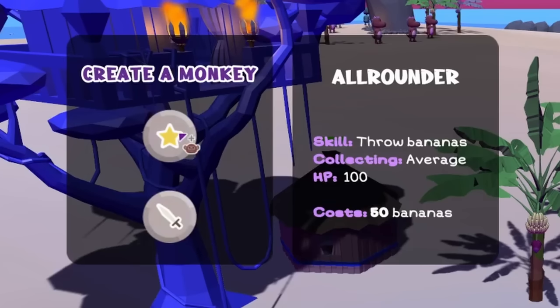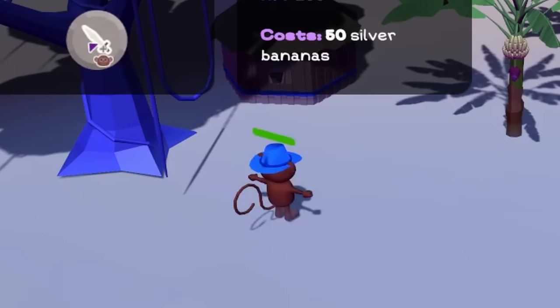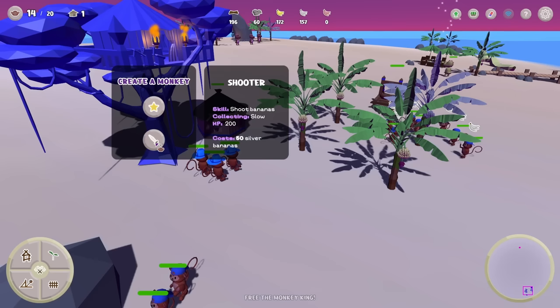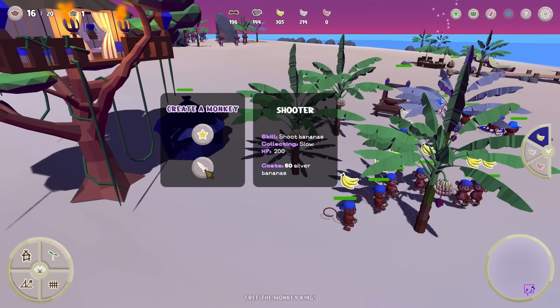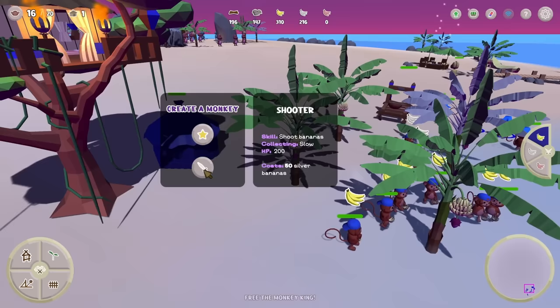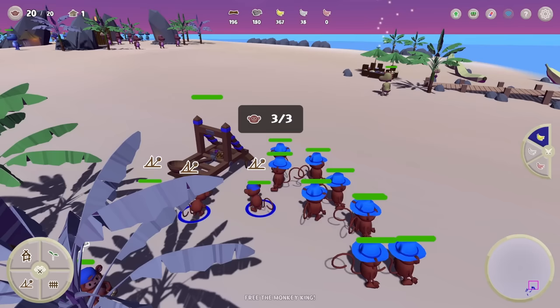We can actually get some shooters that shoot the bananas and they have a lot more HP, so let's get a few of those out. They have some cowboy hats — sure, we can collect a few of those. Not too many, and we'll station them right next to the catapult, and then these monkeys can go and collect more rocks. Let's fill up the rest of our monkey slots with the shooters and position them with the rest of their friends, then get some of our regular monkeys to man the catapult — it needs three.